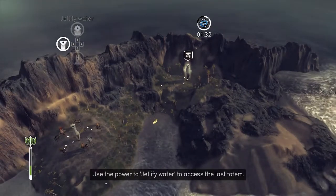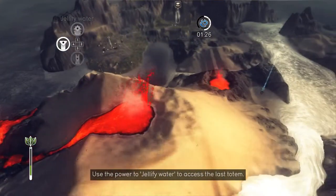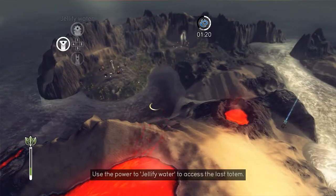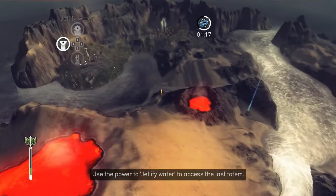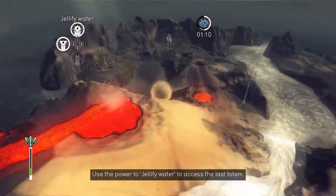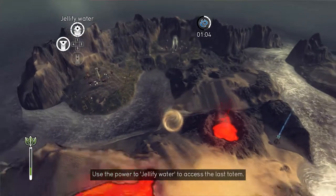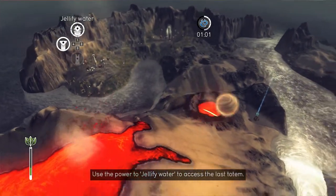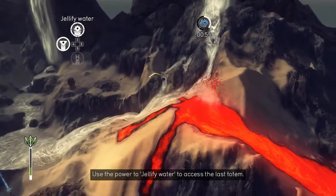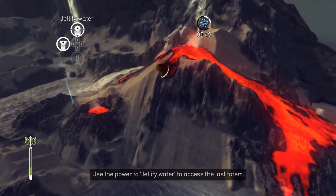That lava is spewing out from that way but it could possibly spew out this way, going towards these villages which we don't want. We should take some of this soil from right here — it's coming down out of the way it looks like. Let's put that down. Can we pick this up? Let's spin around here and see if we can grab this before it gets down there.